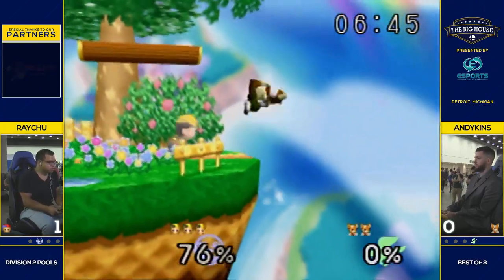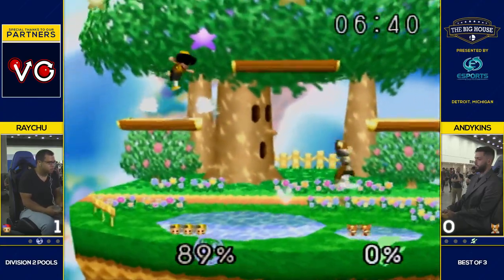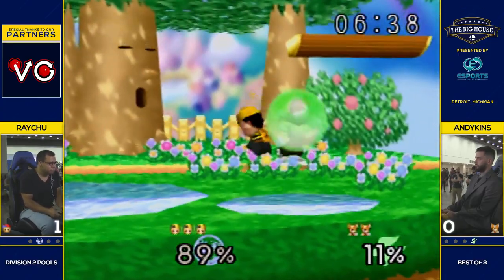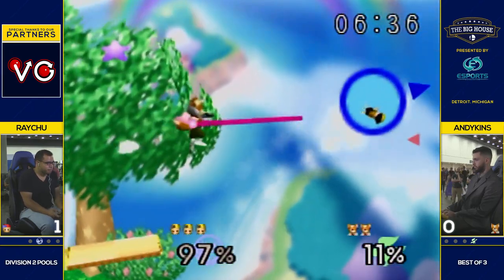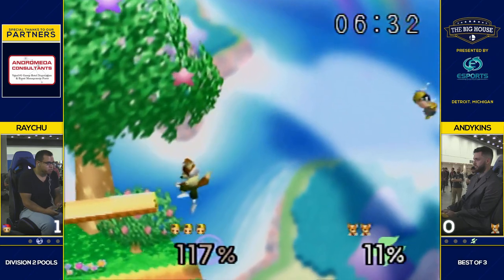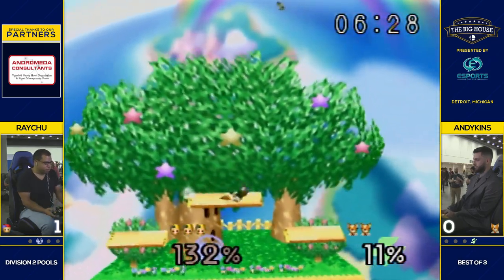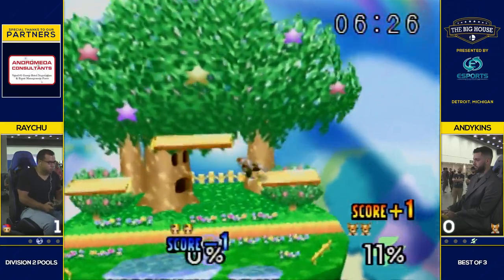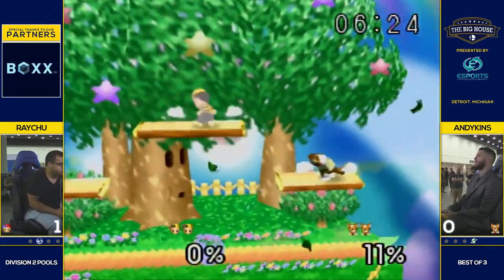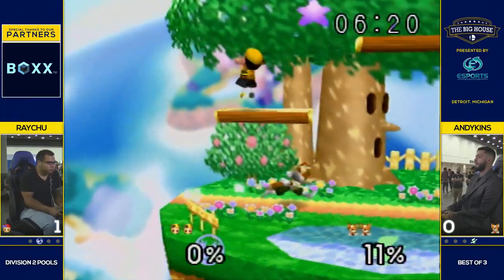Now we see Fox's neutral showing up — those disjointed fairs. I don't know if the back air is also disjointed, but a little bit, not as much. His hitboxes are honestly pretty honest. A lot of lasers forces Ness to go high, and that's a nice easy up-air kill for Andikens there, bringing the stocks back to even and the game almost back to complete even.